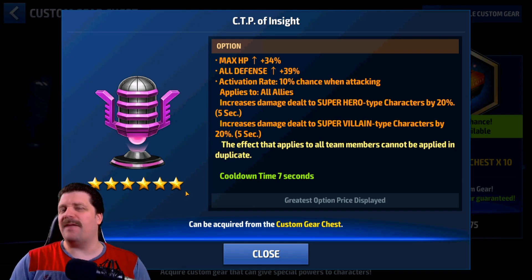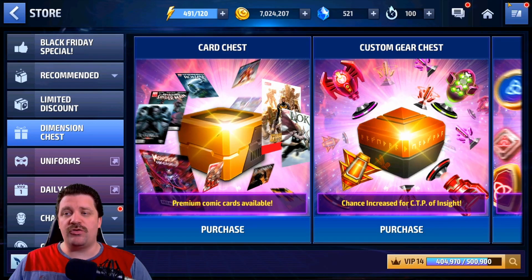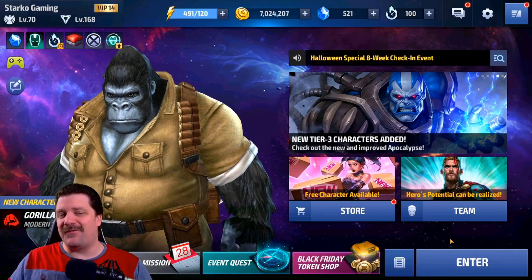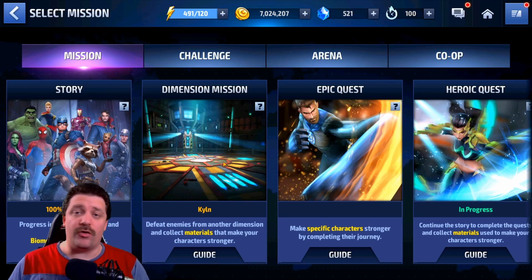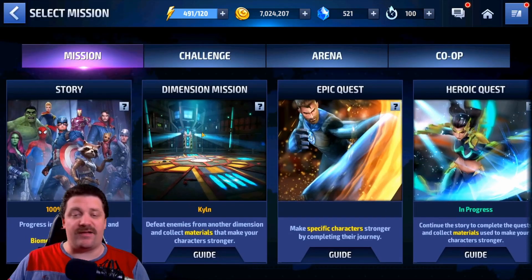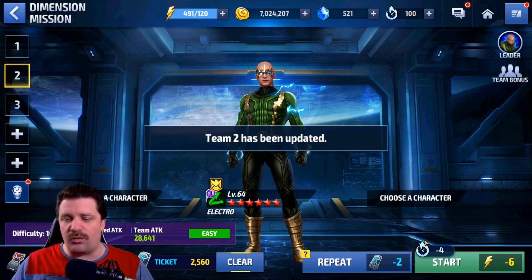Now, where can you use the CTP of Insight and how does it work? The best example I can give is that it works like the Coulson Tier 2 passive, but as a proc instead of being passive. You'll have an extra CTP icon in the top left corner of your screen when you go into a match, giving you an extra proc. The support character you put your CTP of Insight on doesn't need to strike or do anything — it just activates by itself.